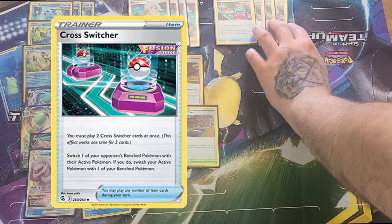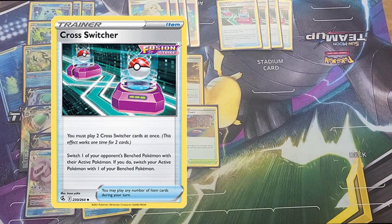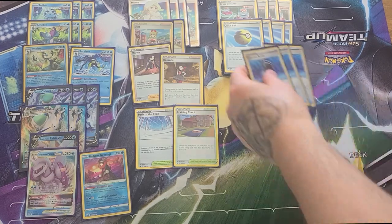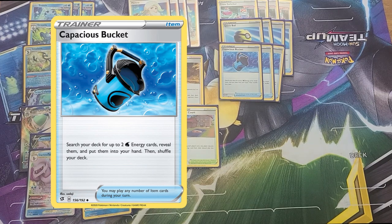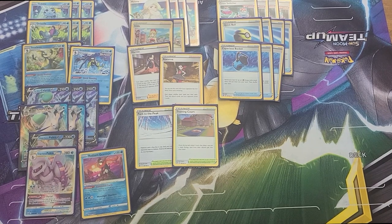Four copies of Cross Switcher — no Boss's Orders. Two Cross Switchers played at once: your opponent switches their active with their bench, and you switch your bench with your active. We can grab these off the Inteleon engine or the Irida engine. We can also still play Melanie, so Melanie and Cross Switcher together is phenomenal. Four copies of Quick Ball: discard a card, grab a basic Pokémon. Three copies of Coba Bucket — thank Twitter for this one. Search for two Water Energy, reveal them, put them into your hand. I play more Buckets than actual Water Energy so I can grab them when I need them.